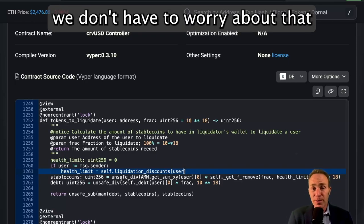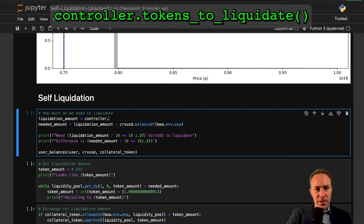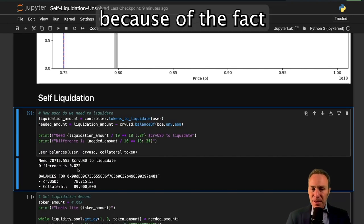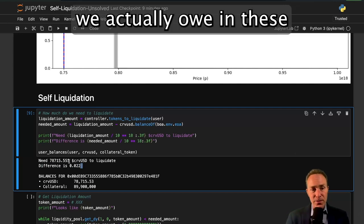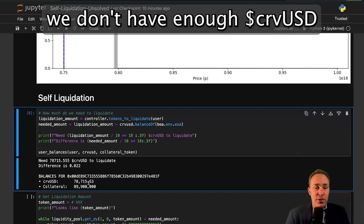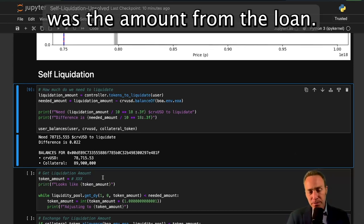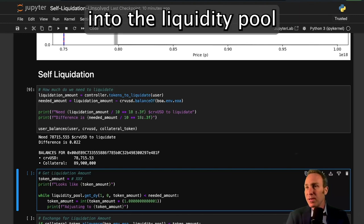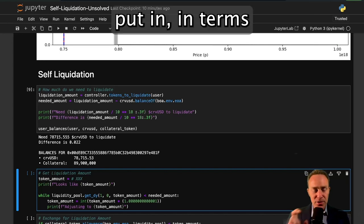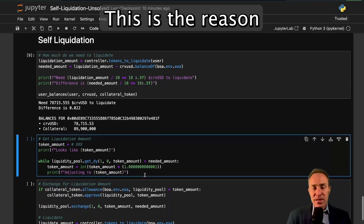For self-liquidation we don't have to worry about that discount. If we call controller.tokens_to_liquidate and pass our user, we see that because our loan was accruing interest we actually owe two cents worth of interest after these 10 blocks we fast-forwarded. This means we don't have enough Curve USD in the wallet to run the liquidation, since the only Curve USD we had was the loan amount. So we need to exchange some of our Viper with hat collateral token into Curve USD via the liquidity pool.